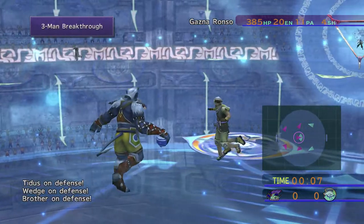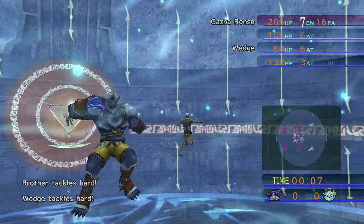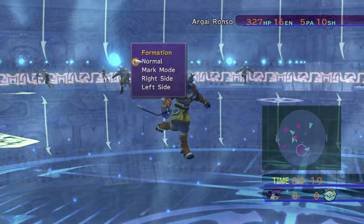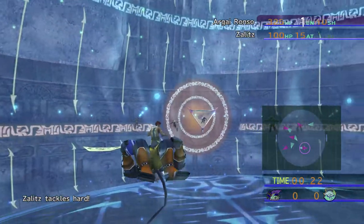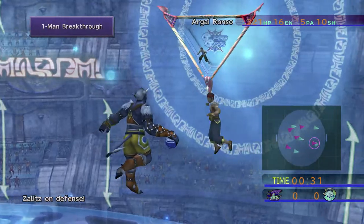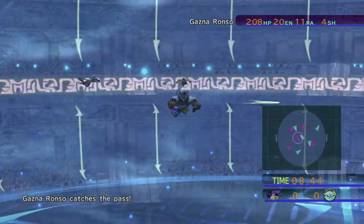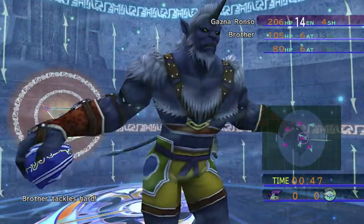Now we're in blitzball. Three-man breakthrough - he's going to try a Wither Pass. The thing about the Ronzos initially is they have high defense and can be hard to take the ball from. But with this initial team, if I play pretty well I should be able to win this first game. First thing I need to do is set my formation. I can't set my movement yet. Zalitz has a good attack power.